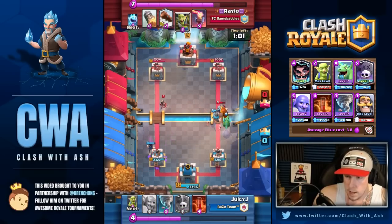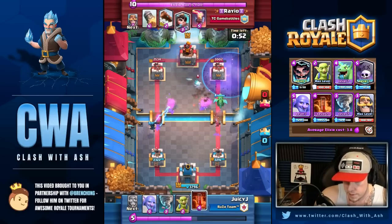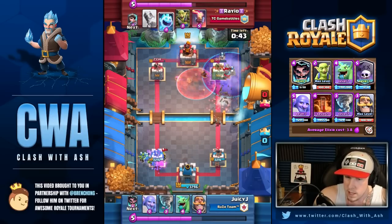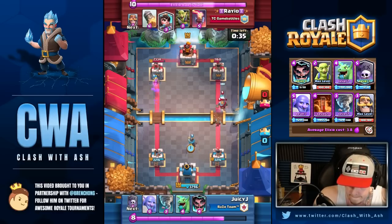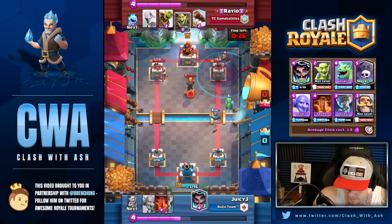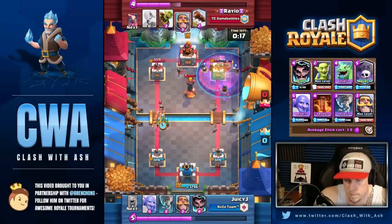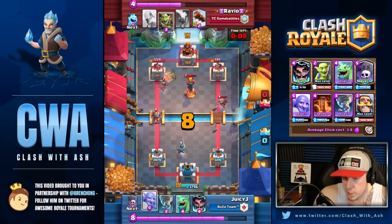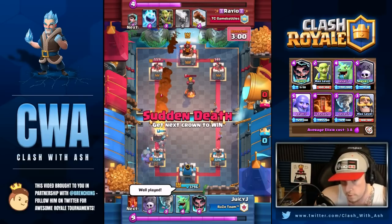With all the bridge spam decks going around — whether the Three Musketeer bridge spam or the Vietnam deck — are you playing aggressively with Graveyard at times? You do have a lot of counters to Bandit and Battle Ram. You never want to go aggressive no matter what deck you're playing against, except maybe Lava Hound and Golem. Against bridge spam, Bowler is so good — it can counter Bandit and Battle Ram just by itself. You have a Knight and Tornado in a pinch too.